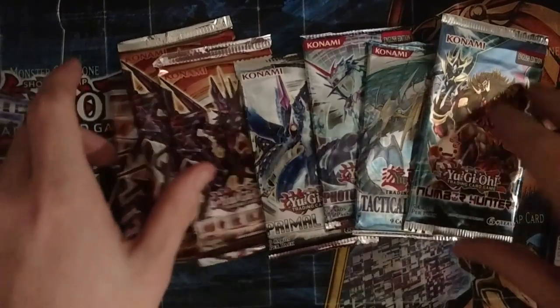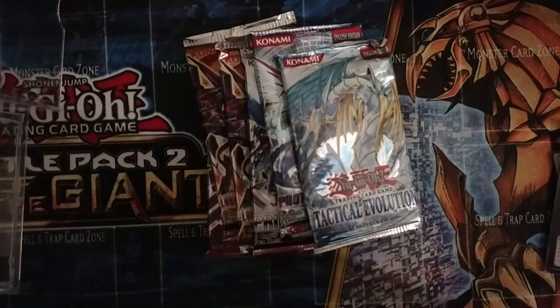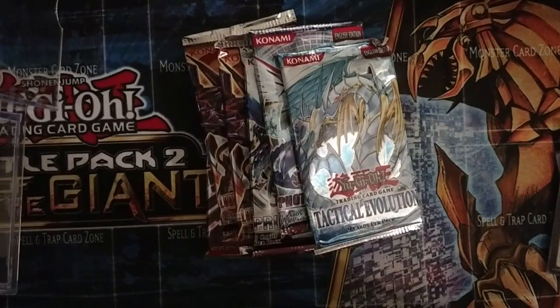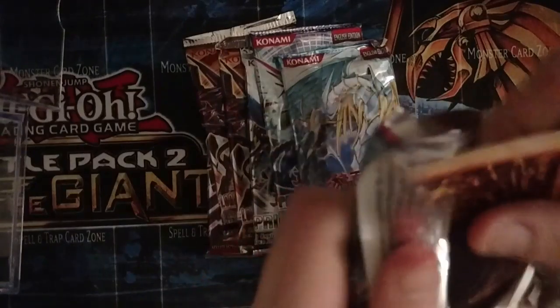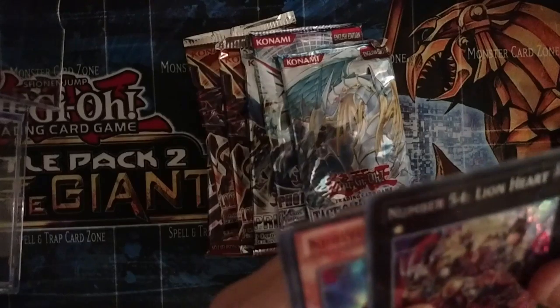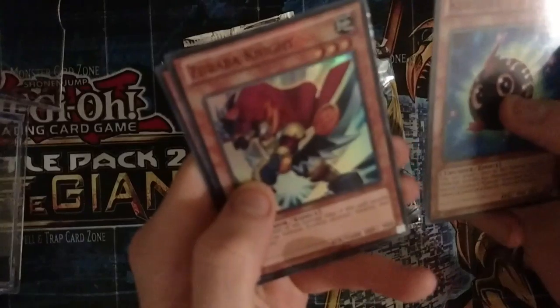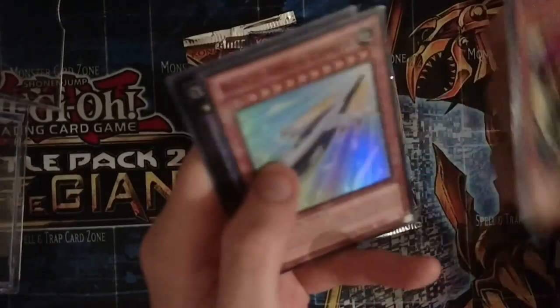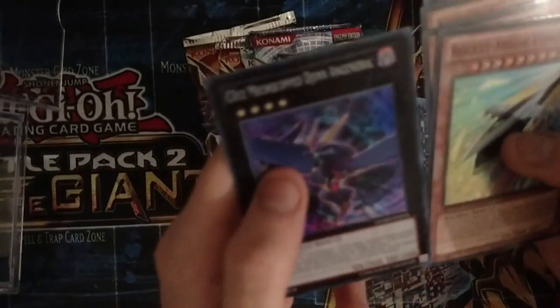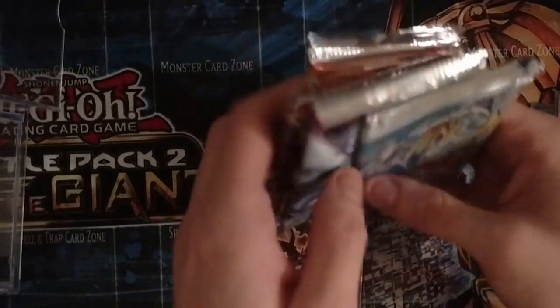I'm gonna do Number Hunters first. I'd love to actually pull a number card — I like to see that. We got Number 54 the Lion Heart, pretty foil, Subaba Knight, Market Air Express — that's a pretty good card. And then CXC we could do the Ener-D Engineer, so that's not bad.